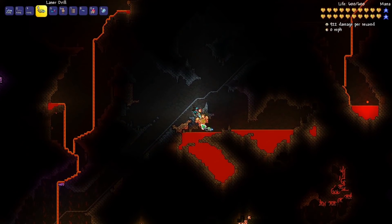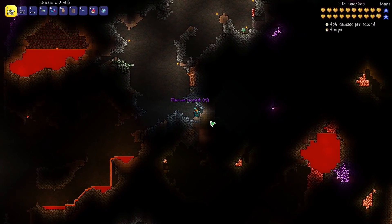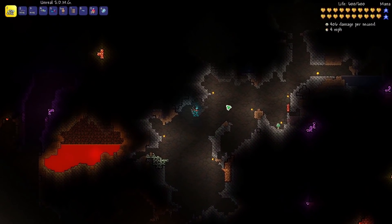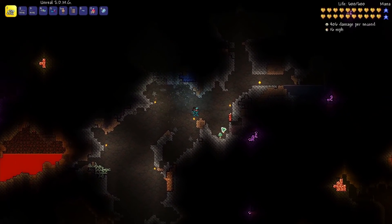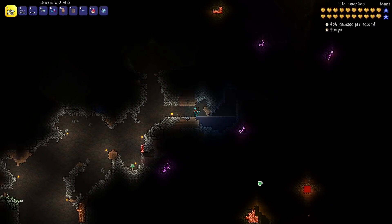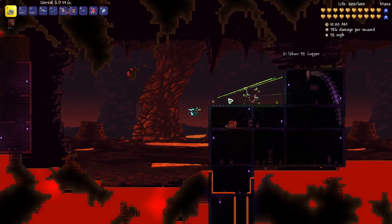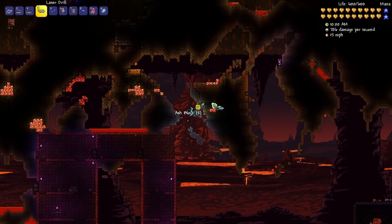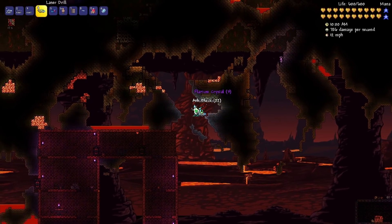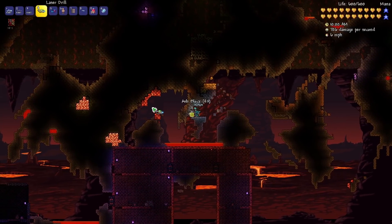I wonder if we need to go down deeper to find some bigger chunks of this Flarium. Oh, here's a good chunk. I think Calamity spoils me a little bit with their endgame ore — the ore is so cool, because it's just like these piles of like 300 with vein miner, it's just so fast and easy. There's even some in the ash in the underworld. This might actually be a pretty fast way to get it, just flying around grabbing it from the ash.